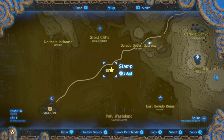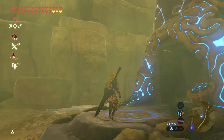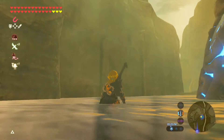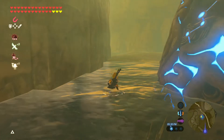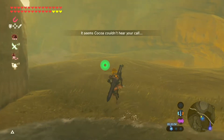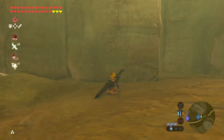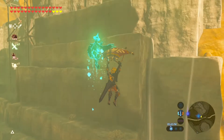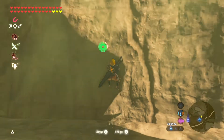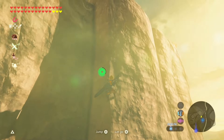The first memory is right here at Karakara Bazaar. We want to go this way — actually I think we have Revali's Gale, but do we have a horse? No, we do not have a horse. Okay, we're going backwards. Let's just get up. There we go, Link — up, up, up. Good boy. Get up there, up a little bit more. Oh, we can make that.